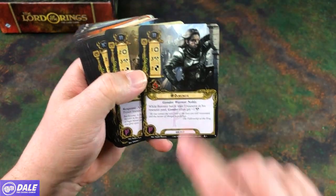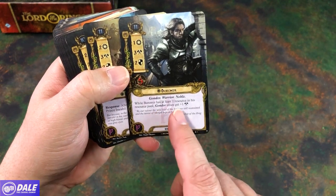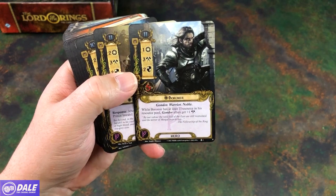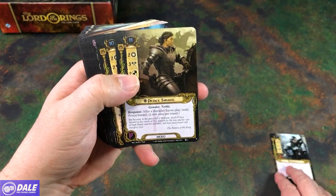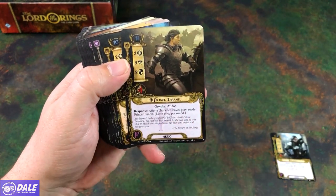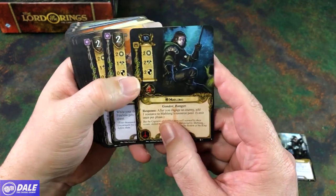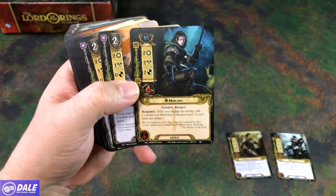So our heroes: we've got Boromir with his stats and starting threat. While he has at least one resource in his resource pool, Gondor allies get plus one to their strength or attack. Then our Prince with his stats — the character at least, play ready him. Then Mablong: after you engage an enemy, add a resource to his resource pool.